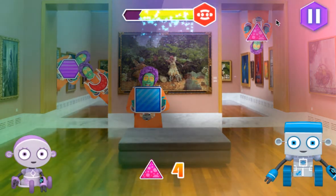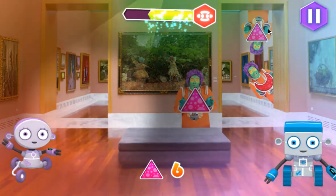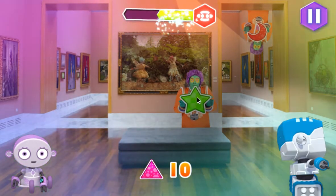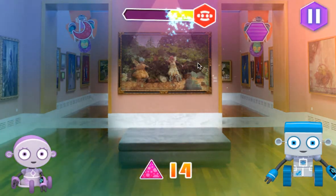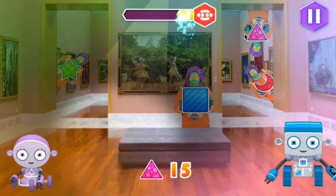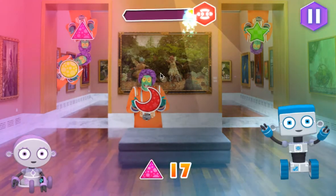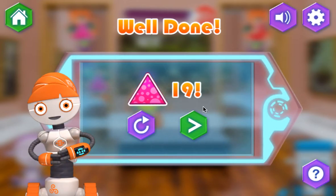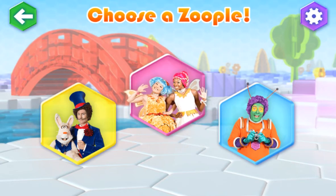Zahoo! Zippy! You've got it! You're so switched on! Zahoo! You've got it! You're brilliant! That's right! Hooray for you! You're brilliant! Well done! Choose a Zoopole. Let's choose a Zoopole to play.